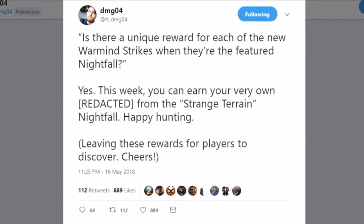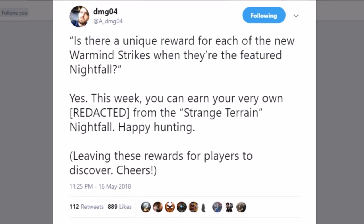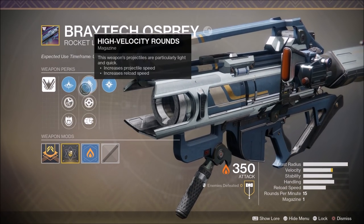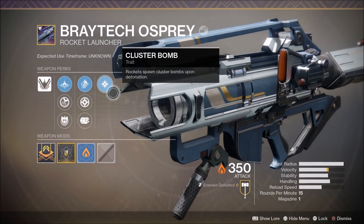DMG confirmed that there's unique Nightfall loot for the two new Warmind strikes, Strange Terrain and Will of the Thousands, when they're featured as the Nightfall. The rocket launcher Bratek Osprey is the unique loot that has a chance of dropping when you complete the Strange Terrain Nightfall. It's got cluster bombs.